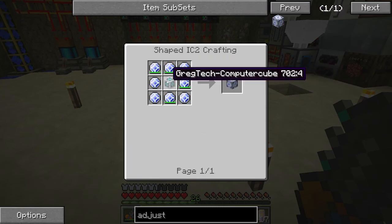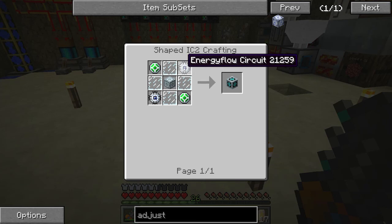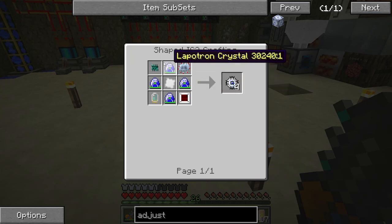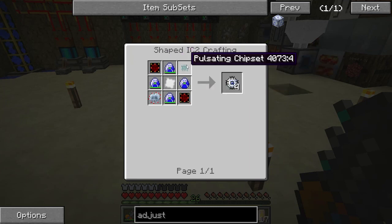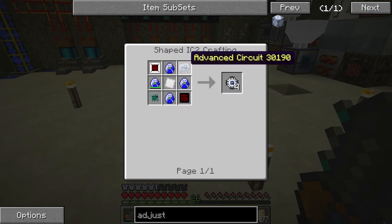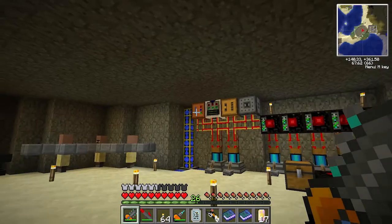There's also this thing called a GregTech computer cube. That doesn't look too harsh to make — advanced machine block, an energy flow circuit, some more of those crystals, Iridium plate, and some things at the corners. There's advanced energy or I can use electron tubes. I have plenty of those tubes that I'm making, so I can just use the circuits or tubes instead of the other components.